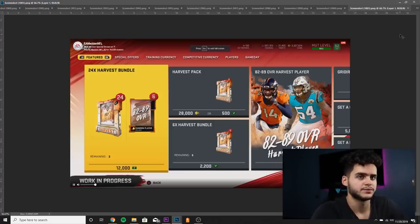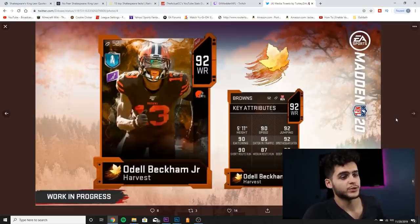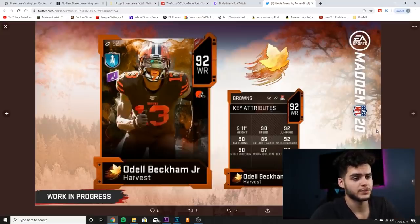Let's go over the Odell stats real quick. He's got 90 speed, 92 jumping, 90 catching, 85 catching in traffic, 92 spec catch, 90 short route running, 87 medium route running, 87 deep route running. Powered up and chemmed up properly, this card is going to have above 90 route running all around the board. Catching traffic is going to be a little low, but his catching, spec catch, and speed are going to be great. I'm not really a fan of this card — I thought he'd be a little bit faster and a little bit better.